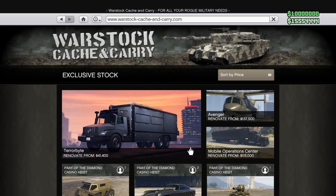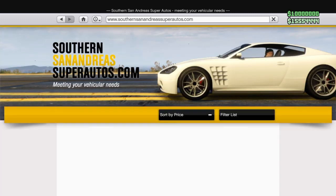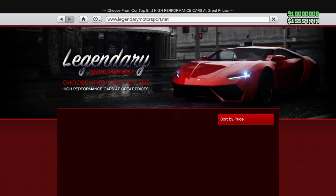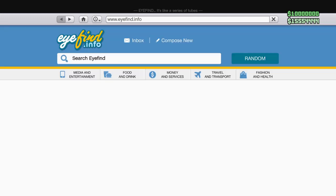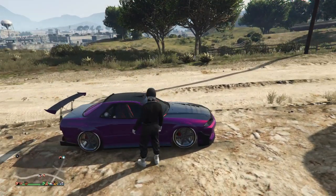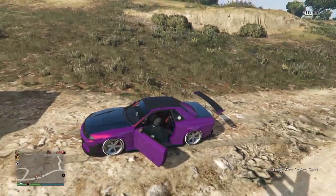The next thing you're going to need is a Mobile Operation Center and you have to have personal vehicle storage. The third thing you need is a whole bunch of Fagios — you can put these in your apartment garage. You also need one Fagio specifically, and then the car you want to dupe. You can dupe the Eazy Classic, Arena and Benny's cars — those sell for the most. You could dupe other cars but they won't sell for a lot.